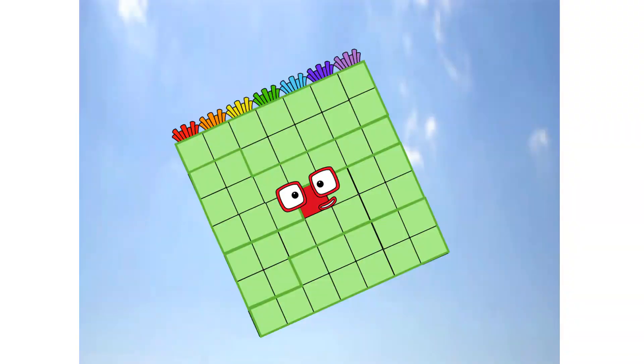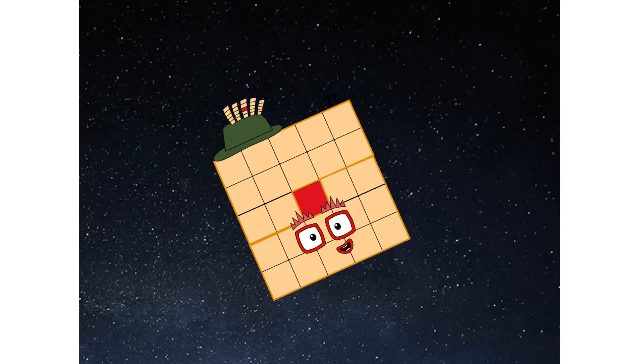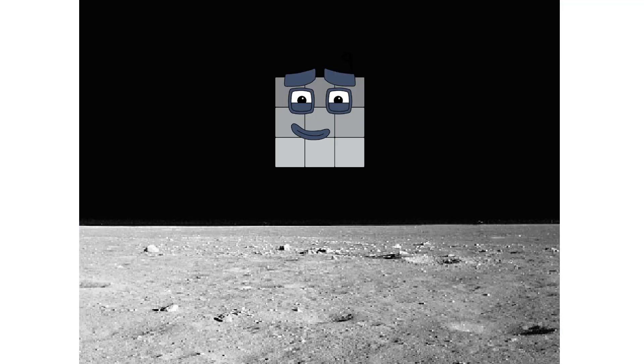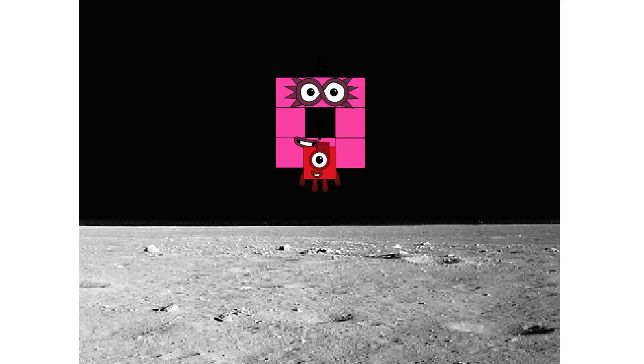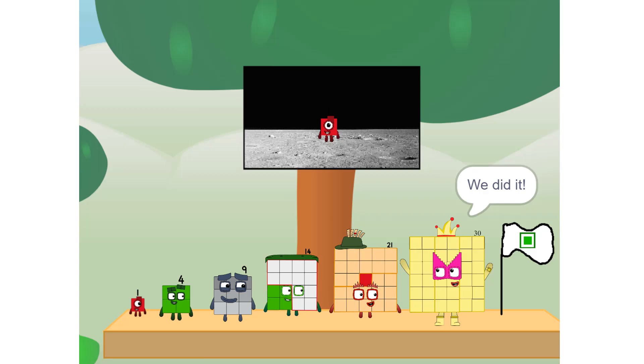Primary launch stage completed, engaging secondary stage. We've reached space! Second stage complete. Entering lunar orbit. Launching lunar lander. The square has landed! We did it! The only thing left now is to plant the square club flag. Numberland, we have a problem — I forgot the flag.